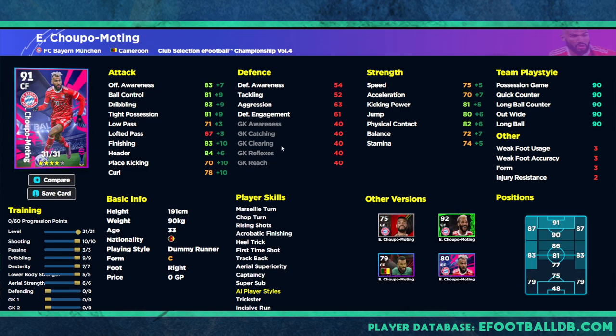Last but not least we have Chupo-Moting — a fairly standard center forward. Is he going to change the world? No. If you spun three packs and only got him, you'd probably be disappointed. He does have unwavering form and super sub, which saves the card a little bit, but I wouldn't waste spins on him if you already have a striker banging in goals. There are better players out there. That said, you could still score a lot of goals with him.